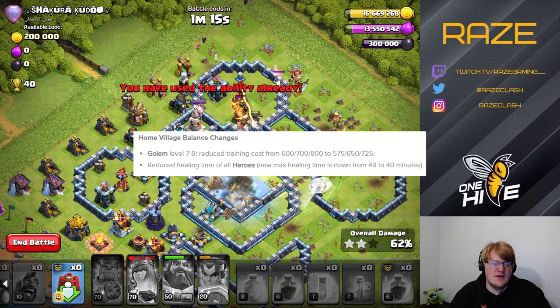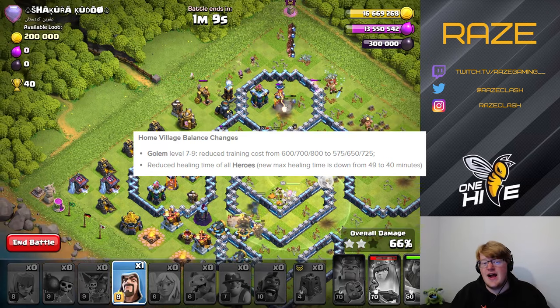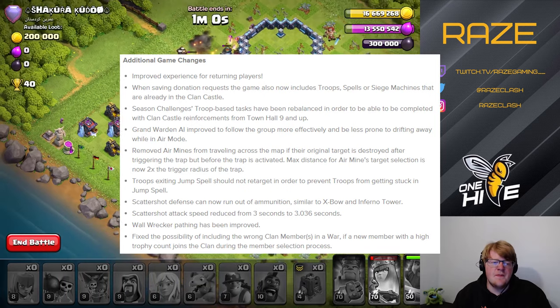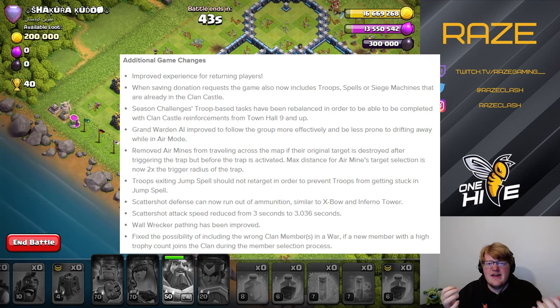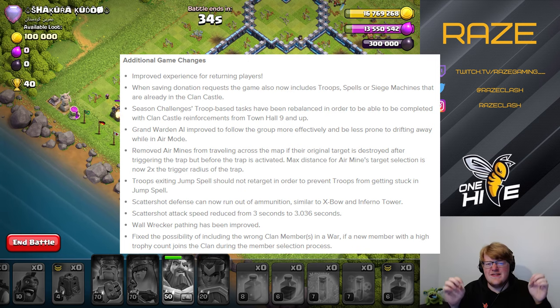For home village balances, the golem gets reduced training costs, which doesn't matter much. Reduced healing time for heroes is a great improvement though, because heroes sometimes get out of sync with actual troop build times. Also, the game can now save donation requests — a big fix for me since running multiple accounts in Legend League sometimes means you swap a spell or don't use a siege machine, and it just wouldn't save.